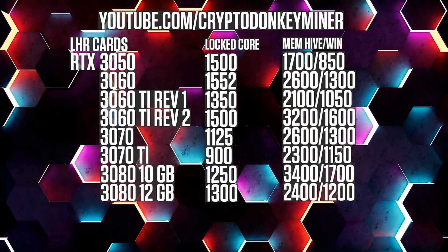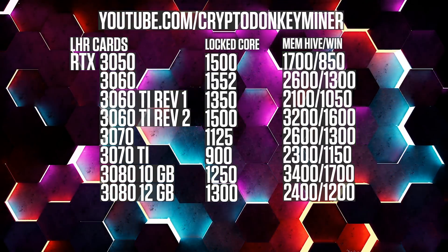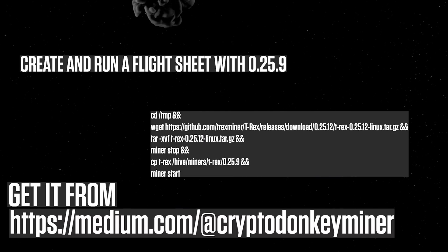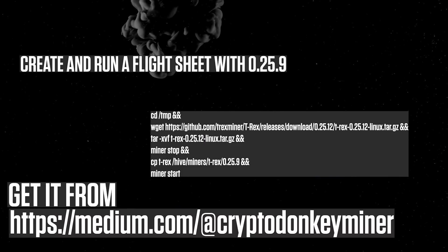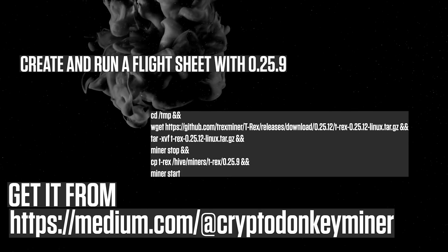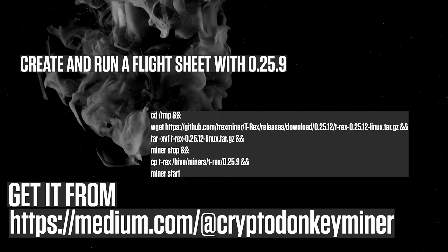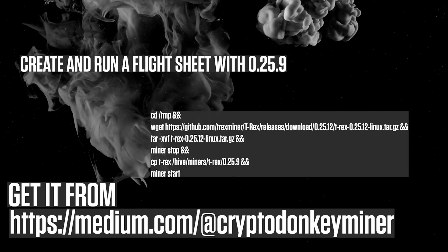Now, with that out of the way, if you are a HiveOS user, go in and create a flight sheet with version 0.25.9. If it hasn't been released yet on HiveOS, fire off the command as seen here to override that version.